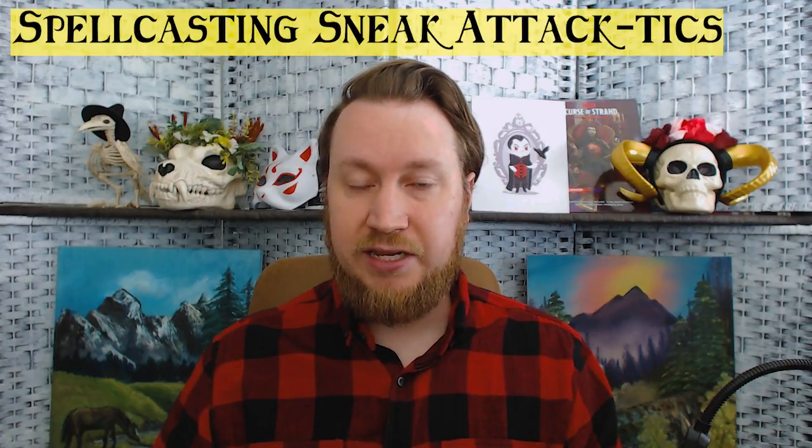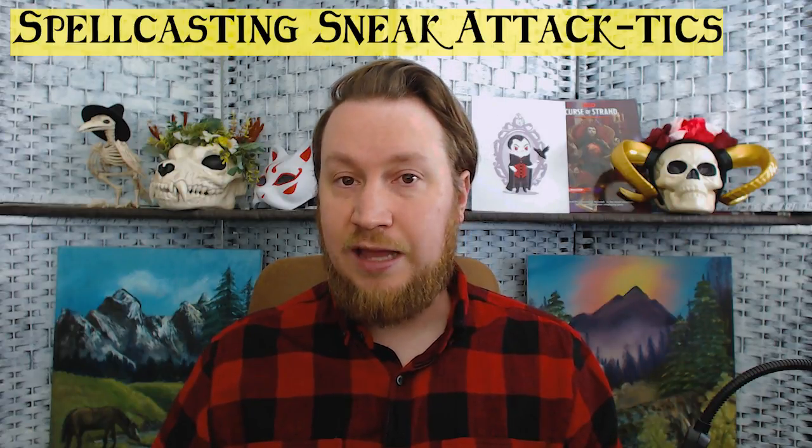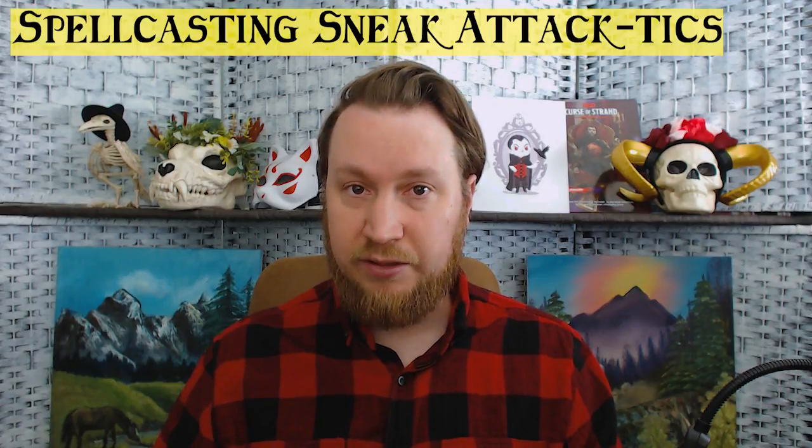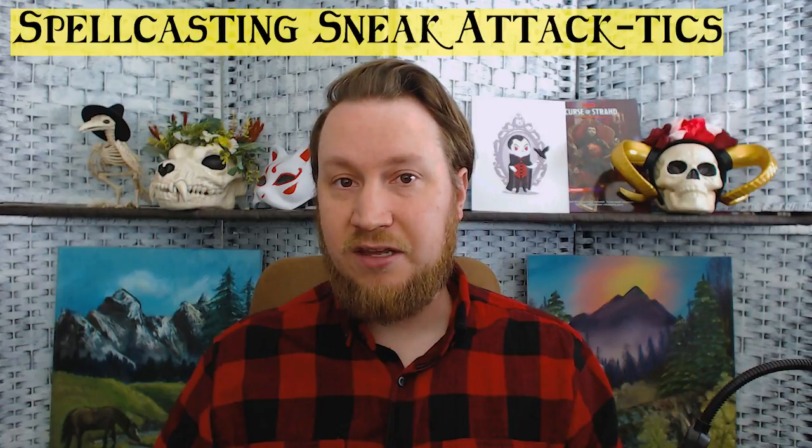Invisibility — not as good as Greater Invisibility. Sleep: if they're snoozing they're incapacitated and you can stab them. Tasha's Hideous Laughter makes them incapacitated on the ground laughing, and then you end their laughter very abruptly. Web: make them sticky and sitting ducks as you attack with advantage because they are restrained.